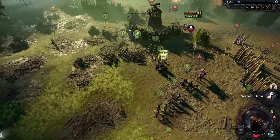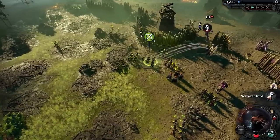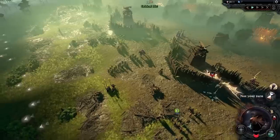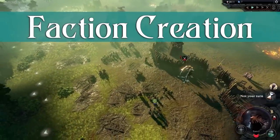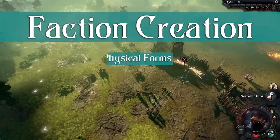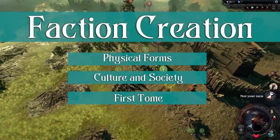Your faction is going to be the main decision that you have to make before you start playing a game of Age of Wonders 4, and the real meat of the system is the ability to create your own custom factions from a huge array of abilities. We'll be covering each aspect of a faction including the physical forms and traits, the culture and society traits, the first tome and the faction leader.